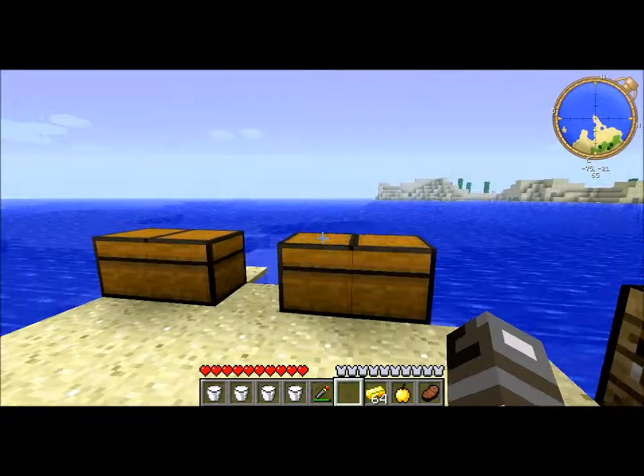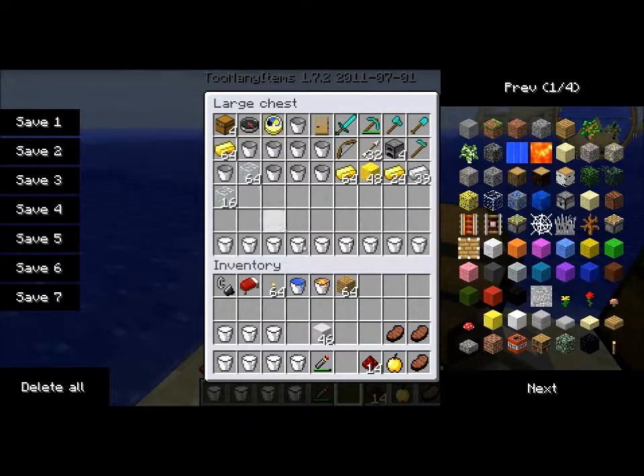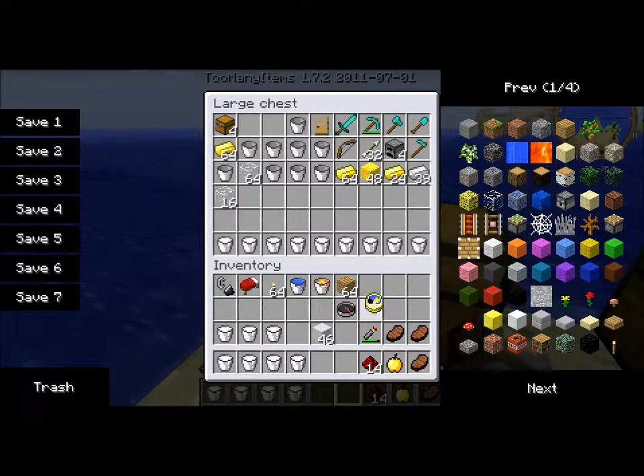We've got some basic survival tools here. Put these things away. Take that. Get a clock and compass just to see what happens over there. Get some furnaces. A bow and arrow.